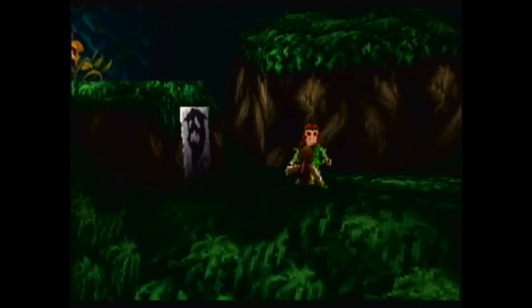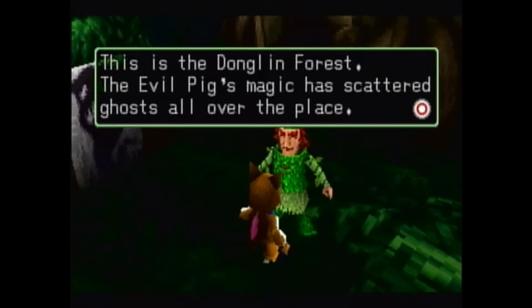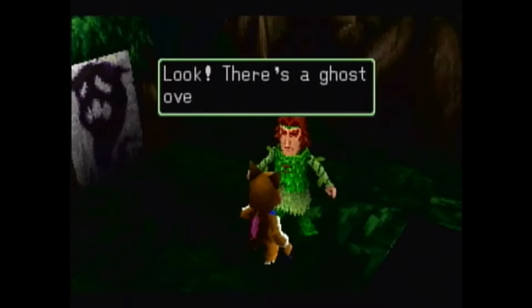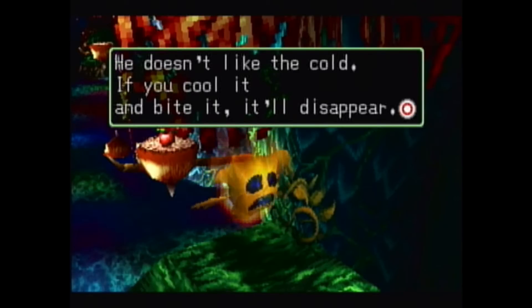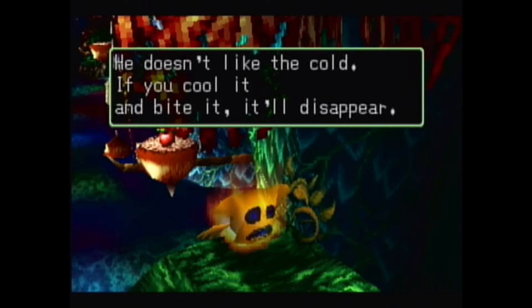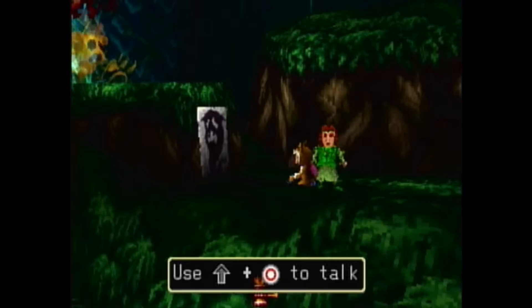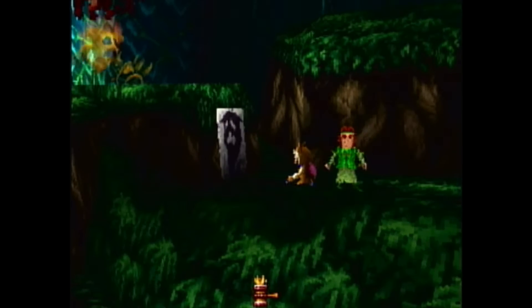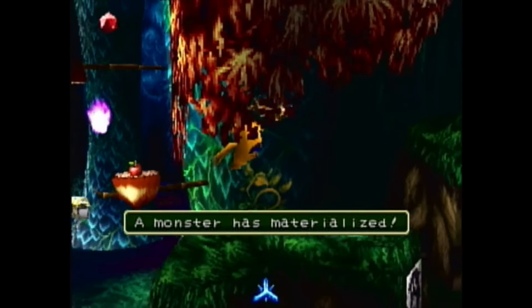Well, let's talk about this. This is the Donglin Forest. The evil pig magic has scattered ghosts all over the place. Look, there's a ghost over there. He doesn't like the cold — if you cool it and bite it, it'll disappear. Like I said, prepare to be spooked: the Donglin Forest is full of ghosts. And as you notice, that ghost is on fire, so luckily we have the perfect item to deal with fire.